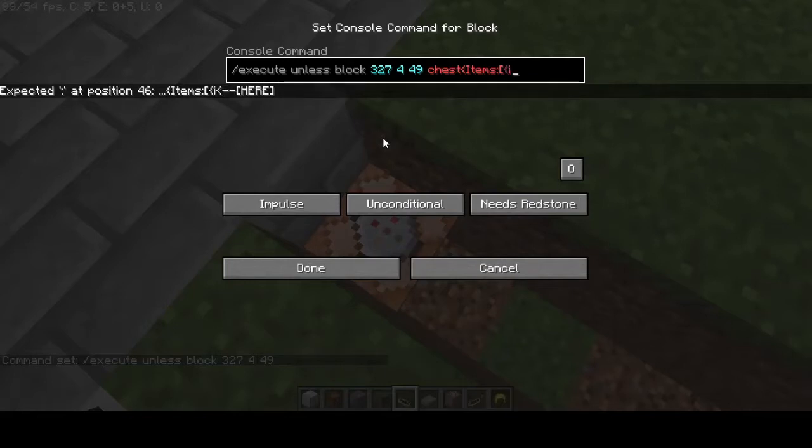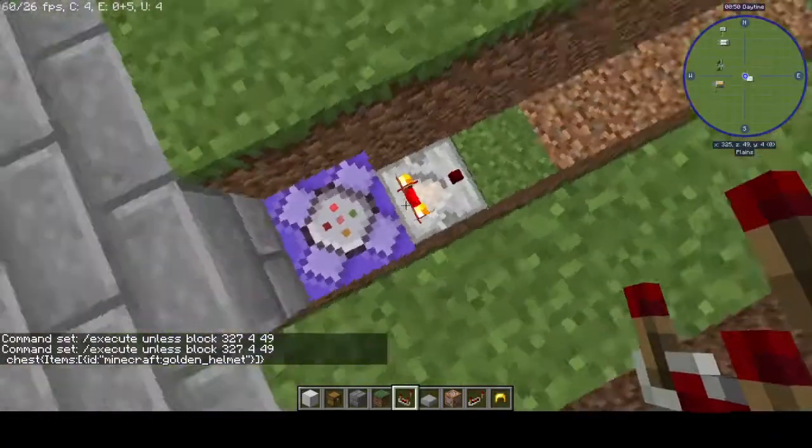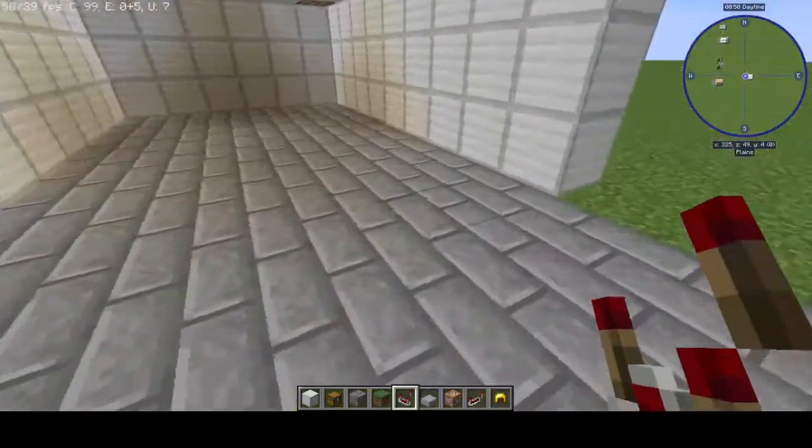Again, items, colon, bracket, curly bracket, id, colon, quotation mark, minecraft:golden_helmet — and again you would substitute golden_helmet for whatever other block or item you want it to be. Then we change it to Repeat and Always Active once again, and then we go and add another comparator right here. As you can see, it's on because we don't have the golden helmet in, but now we put the golden helmet in and the comparator turns off. So now that's all working phenomenally.